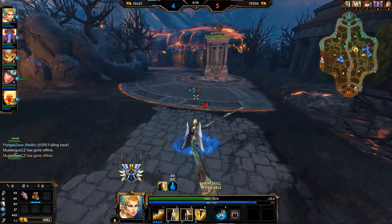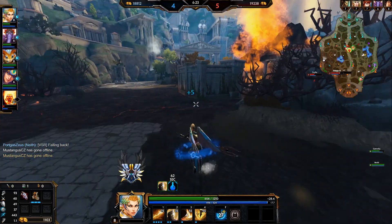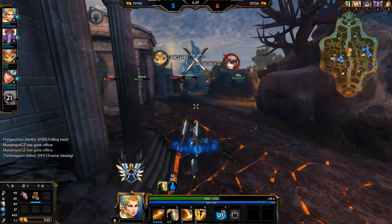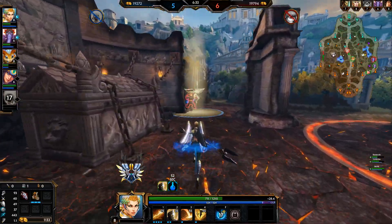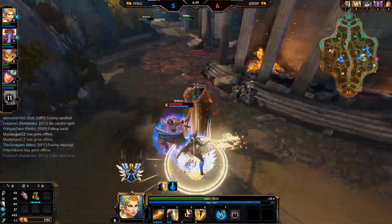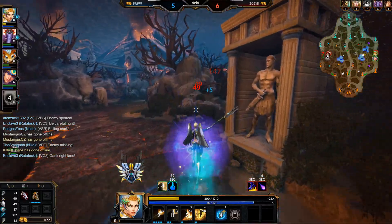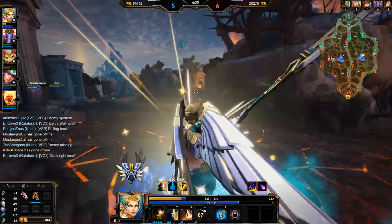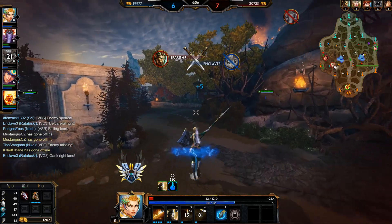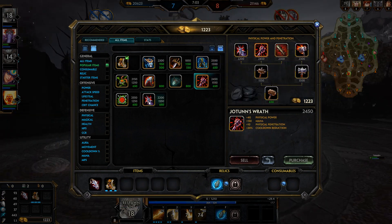I'm going to go for another level into the second ability here. She put a ward down in our jungle. I think Ratatosker is dead here — actually, maybe not. Oh, she's actually at the Fire Elementals now. Ashio's already able to pick him up, unfortunately. We got Freya over here. Got the Sunder. I think she's going to ult us — actually no, she didn't even need to with the speed buff.